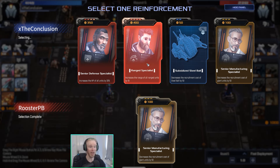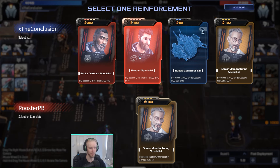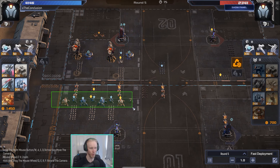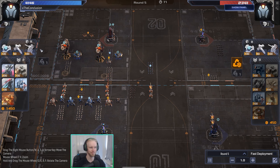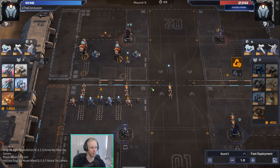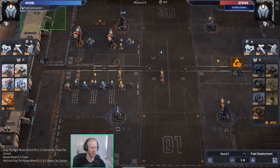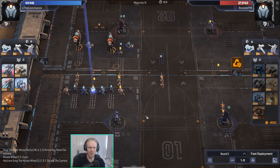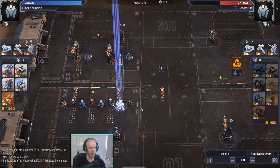For blue, I really like range specialist here. Senior defense is okay as well, but I think range is just great. Tarantulas don't have the best range in the world, so if you're going to build them as your ground carry unit, I think it's just pretty solid. Also blue is so far ahead — Conclusion is so far ahead — you can afford to have a slow round. I think it's totally fine.